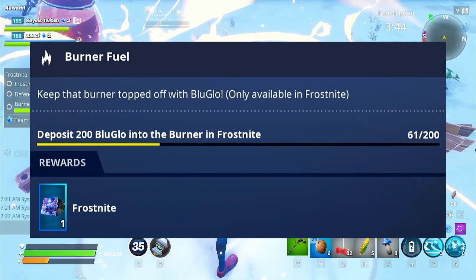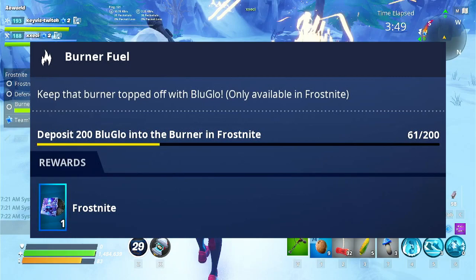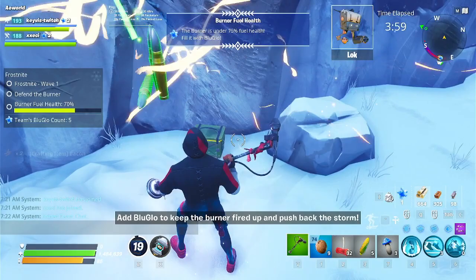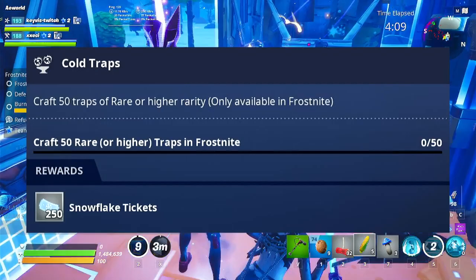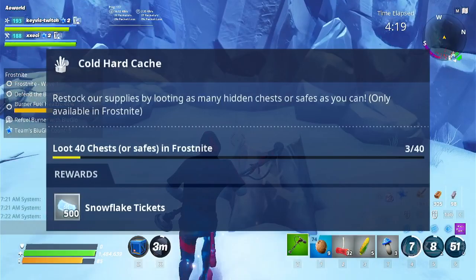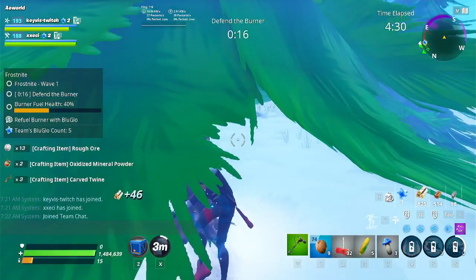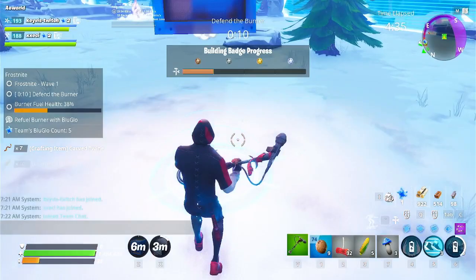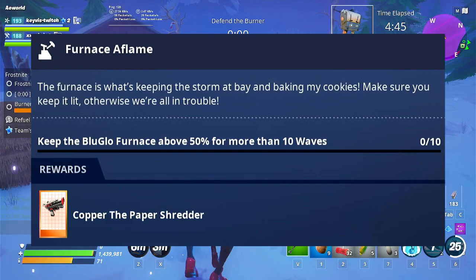Next is Burner Fuel: deposit 200 blue glow into the burner across any number of matches, rewarding a Frost Knight lobby music pack. Mist of the North requires killing 50 Mist Monsters for a couple of tickets. Cold Traps requires crafting 50 traps of Epic rarity or higher — blue, purple, or orange. Cold Heart Cache requires looting 40 chests across Frost Knight runs. Finally, Furnace Aflame requires feeding the burner blue glow and keeping its health above 50% for more than 10 waves across any number of matches — completing it rewards the paper shredder schematic.